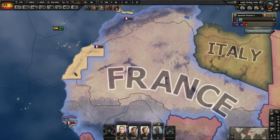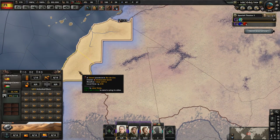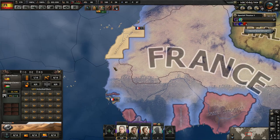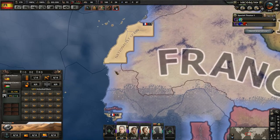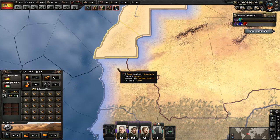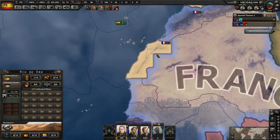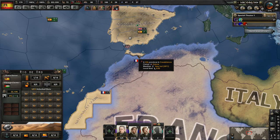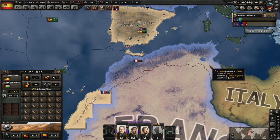That means we're controlling the western flank here, and there's only one province right there in Rio de Oro. If we're at war with France — very likely — and they attack, all we have to do is place one unit here and they could not get through. They cannot go this way — that's impassable. And that lets us attack north here, into what's Morocco, Algeria over here, and Tunisia over here.